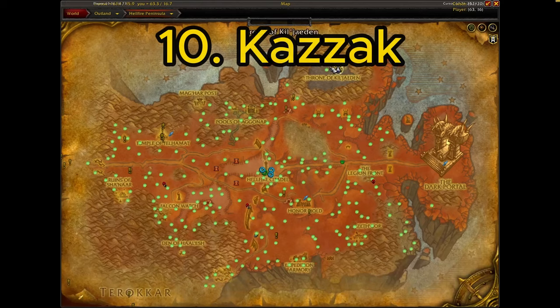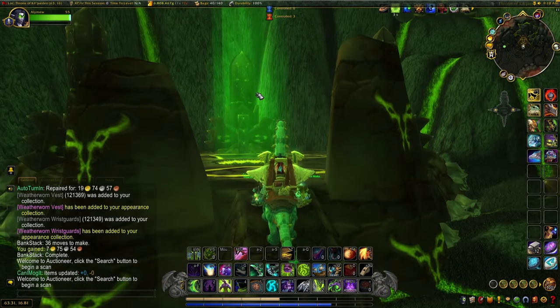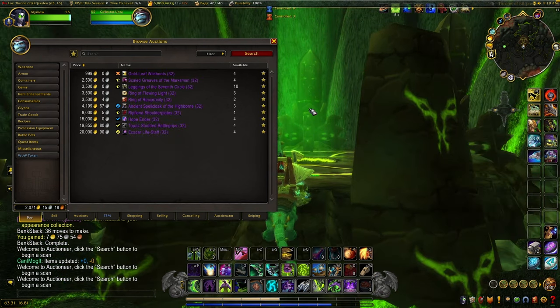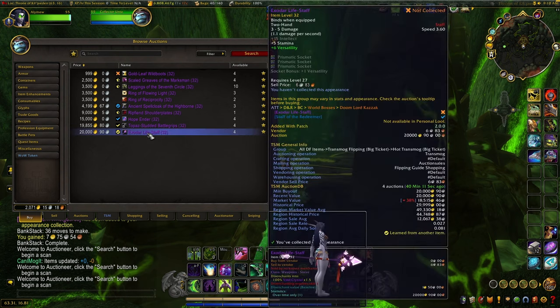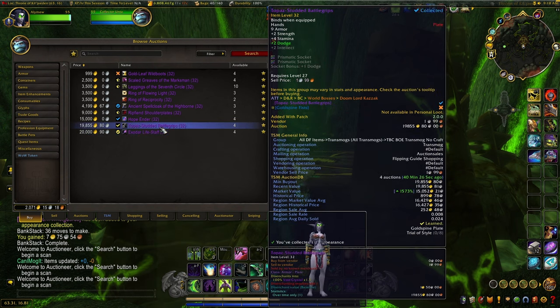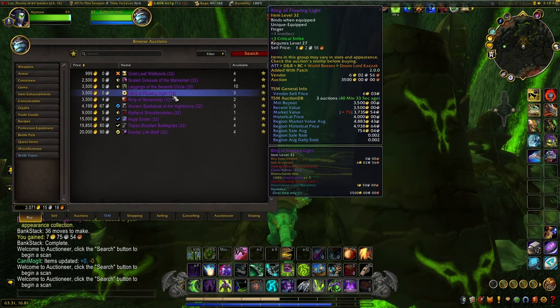At number 10 we have Doomlord Kazak in the Throne of Kil'jaeden in Hellfire Peninsula. He is a world boss that spawns on this platform every four to eight hours. Log in once or twice a day and you can get a few hundred gold in raw gold, two to five primal shadow based on RNG, and two BOE epic world drops. The main ones you want are the Exodar Life Staff and the Hope Ender — some of the best transmog, going for nearly 50k region-wide, with lots of items between five and ten thousand gold.